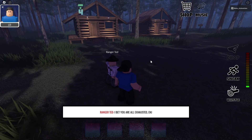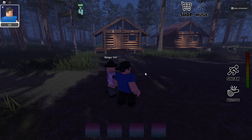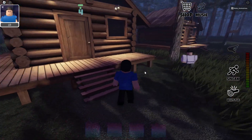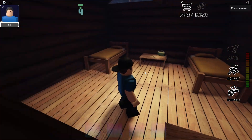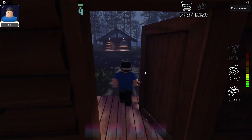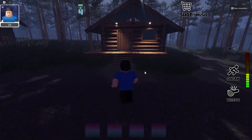Ranger Ted thinks we're all exhausted and we're just going to enjoy our night. He's going to be up at the fire watch tower if we need him. So we're going to check all these cabins for more symbols.